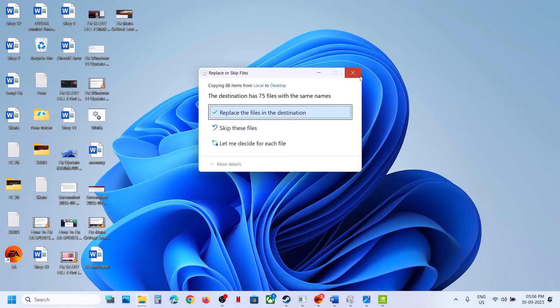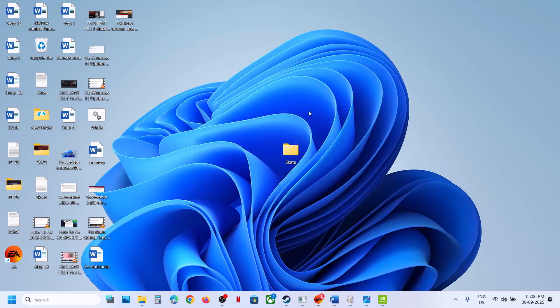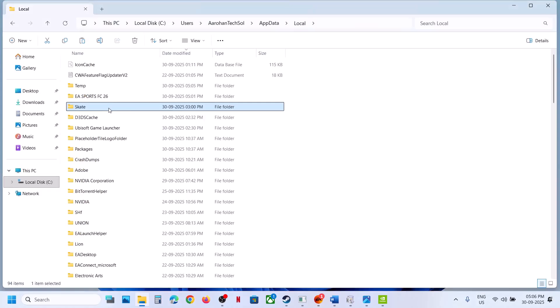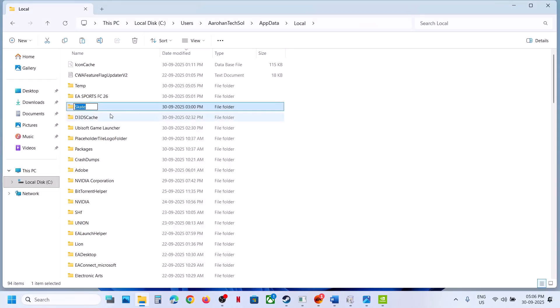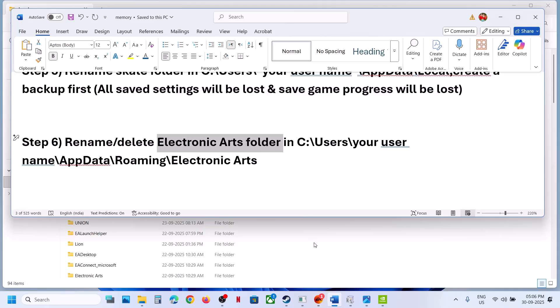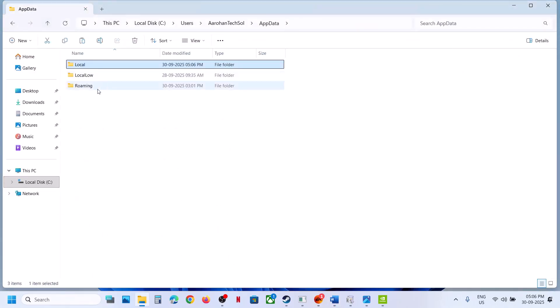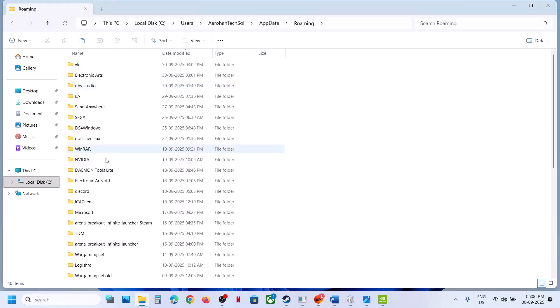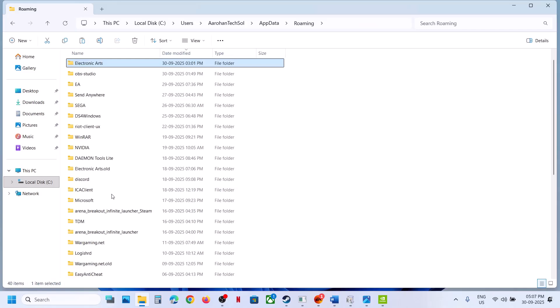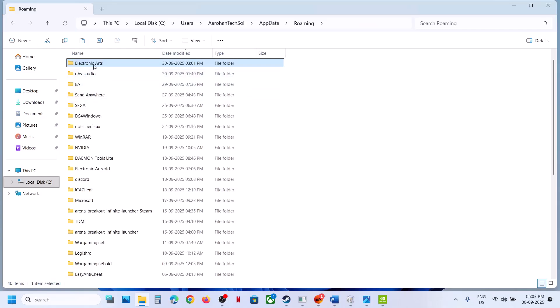Once you have a backup created, rename this Skate folder — right-click and rename it. Once renamed, launch the game and check. Still not working? The next step is to rename the Electronic Arts folder in the Roaming folder. Go back, open the Roaming folder, and if you find Electronic Arts there, you can rename that folder.